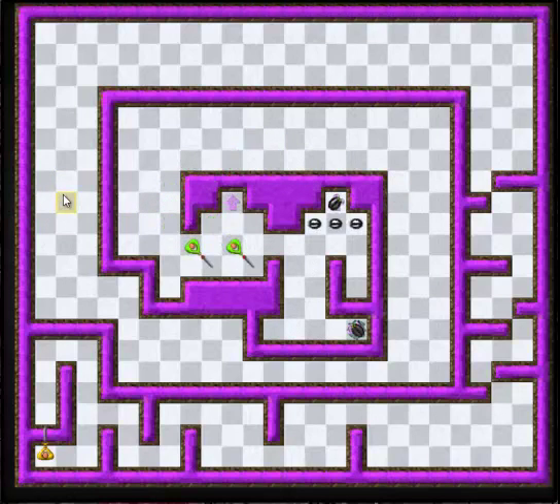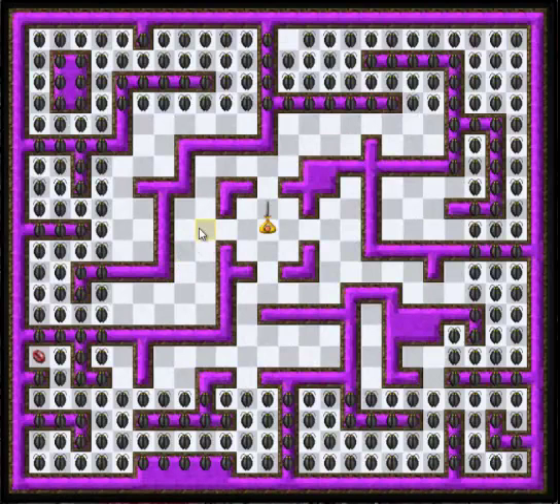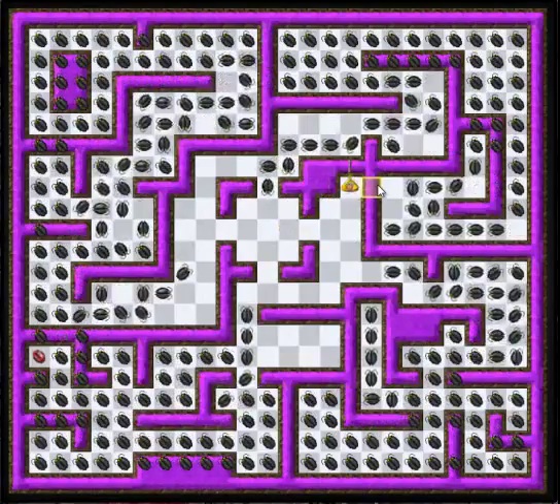Unfortunately, stalwarts have a sword and they win the battle, and clean the room for us. So these roaches are from another simple labyrinth map.